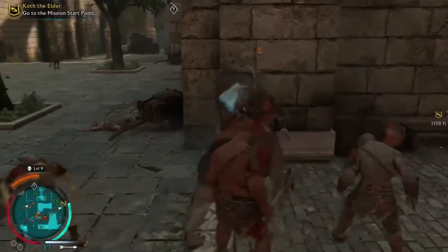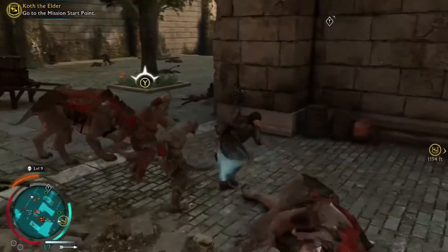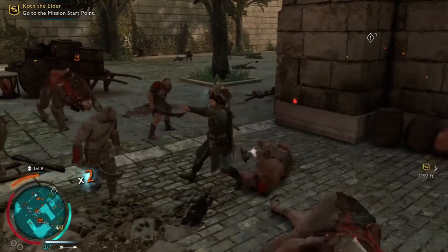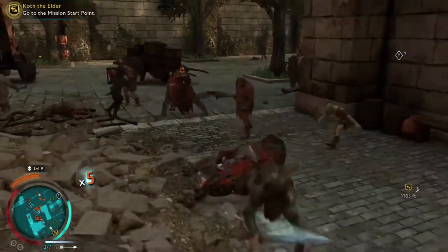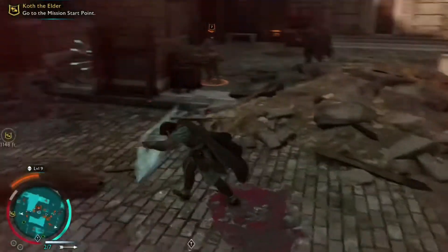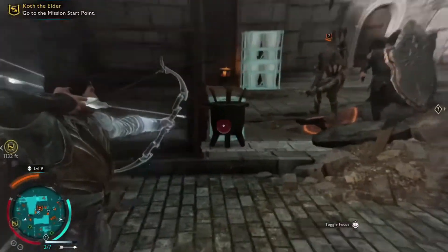Whenever I get in a big fight like this with multiple enemies, I try to take out the arrow guys or the spear guys first, because if they're able to sit back and hit you, it's a little bit harder to dodge their arrows and stuff. Let's see where these captains are and get back to him.